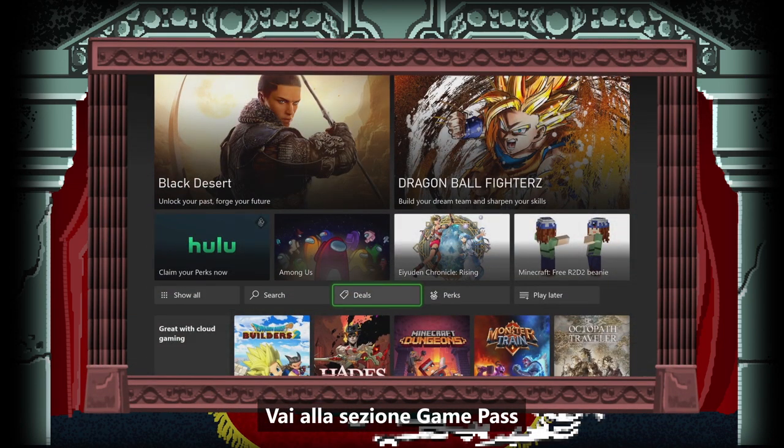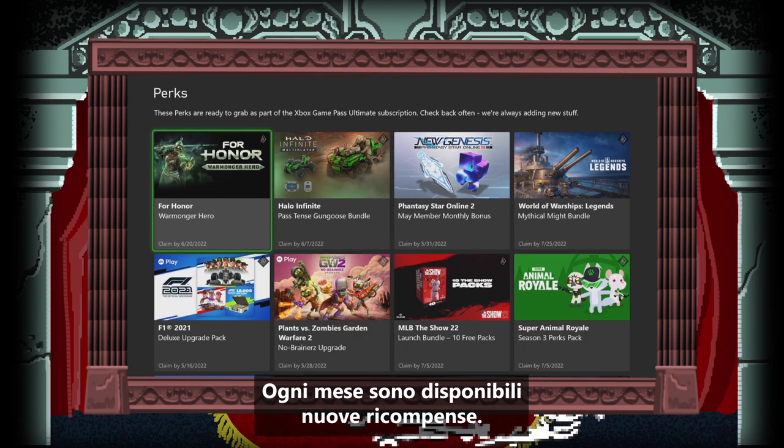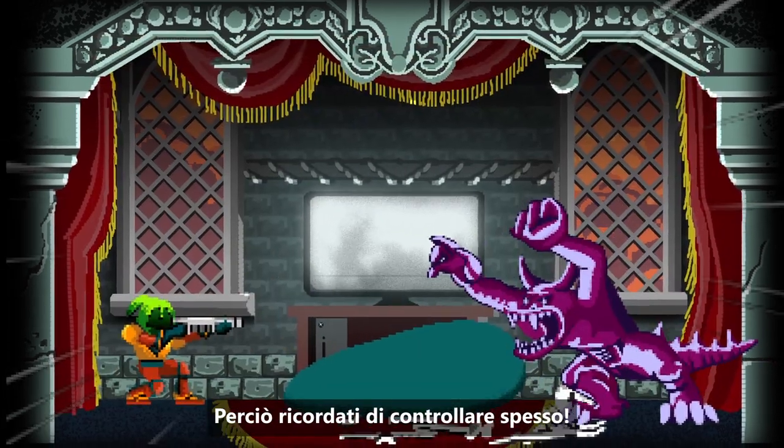Navigate to the Game Pass section and find the Perks Gallery. New perks are available every month, so make sure to check back in often.